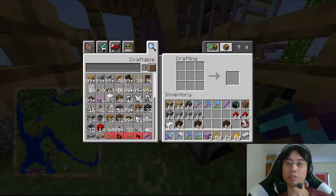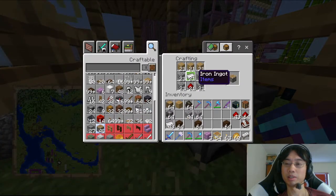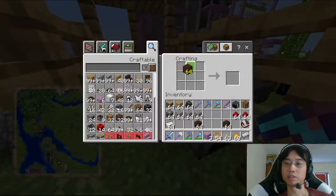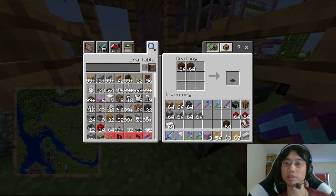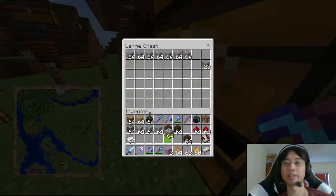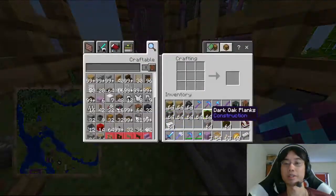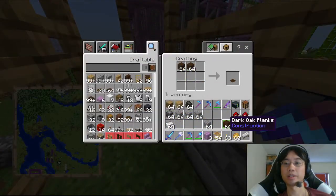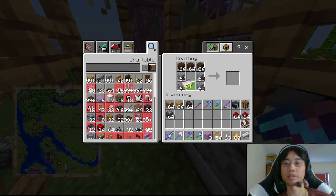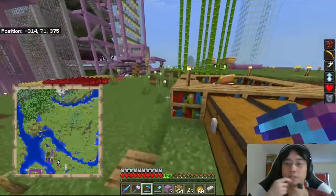I'm running out of cobblestone, can you believe it? Maybe I should build my stone farm — oh, a stone generator. Wait, why can't I? Oh, because it's using oak planks. Don't use oak planks. I also need another stack of — 64 observers, 64 pistons.